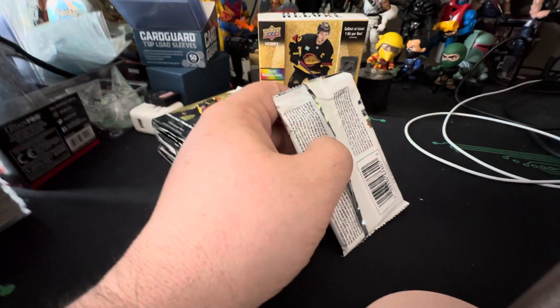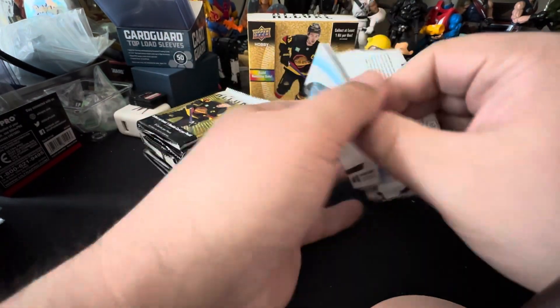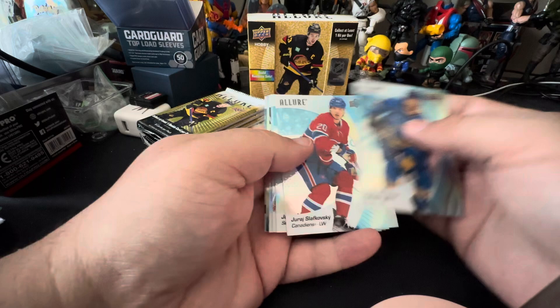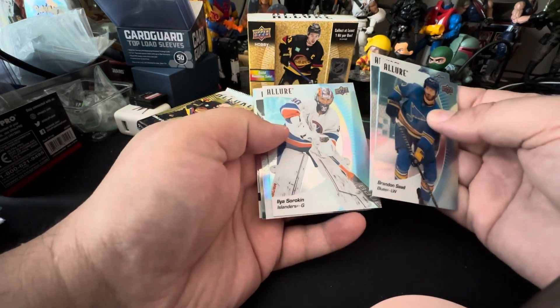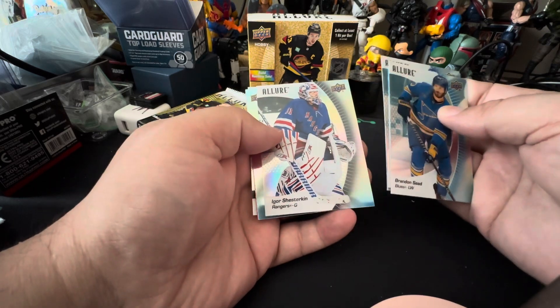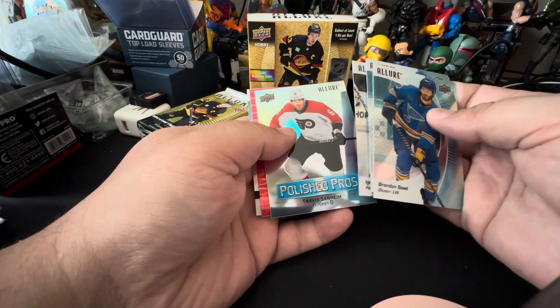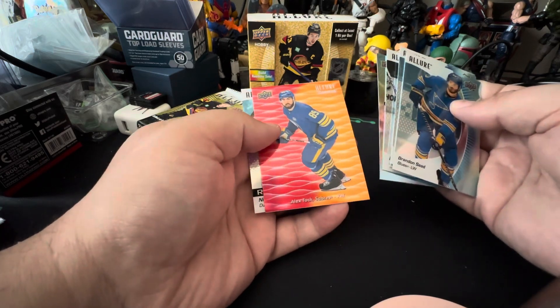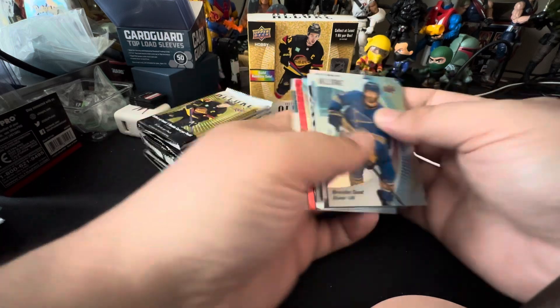I was told in another video that I keep the cards out of frame, so I'm going to do a better job of keeping them down here. Looking for — hey, Sikoski. So we can get something that looks like a black rainbow. Igor Shosturkin — not bad. Polished Pros. And we got a Color Flow, Alex Tuck, and our rookie Nikita Nestorinko.